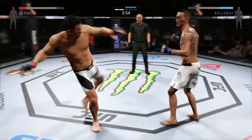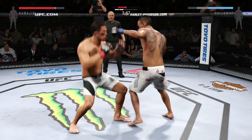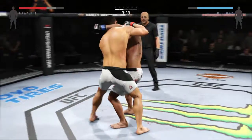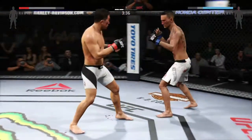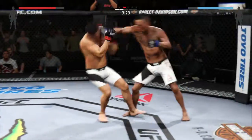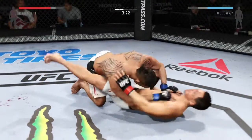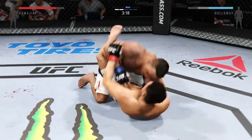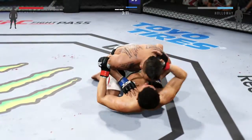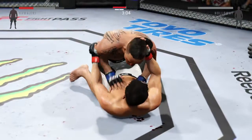He is truly showcasing his striking skills. Straight right. Inside leg kick by Kawajiri. Clean jab. Kawajiri rocked him with that huge knee. Fighting southpaw. Great jab by Holloway. And he gets it — that connected. He passes again into half guard. Just over three now. Left hand. Holloway's keeping busy from his half guard.